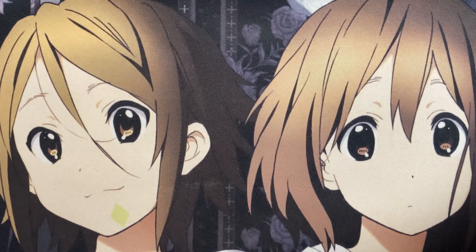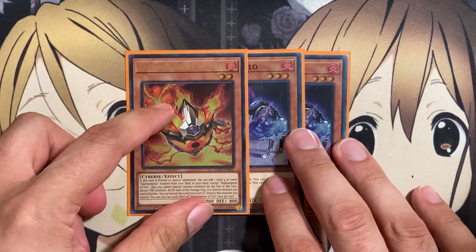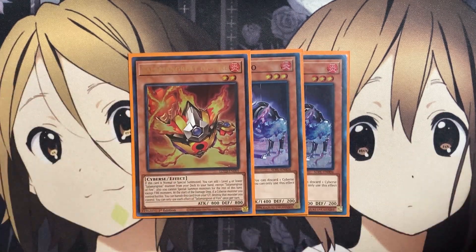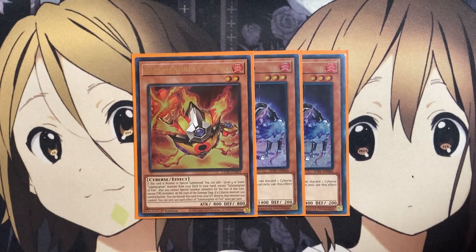Starting off with the main deck monsters, I definitely want to run three copies of Salmongrate of Fire — I only was able to get one copy so far, so hopefully before locals this weekend I'm able to get the rest of my playset. This card, if it's normal or special summoned, you can add one level four or lower Salmongrate monster from your deck to your hand, except Salmongrate of Fire. You can also not special summon for the rest of this turn except for Fire monsters. And at the start of the damage step, if a Salmongrate monster you control battles, you can banish this card from your graveyard to destroy that monster you control. You can only use each effect of Salmongrate of Fire once per turn.